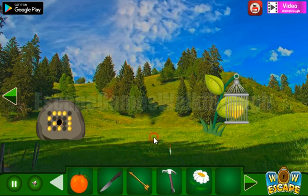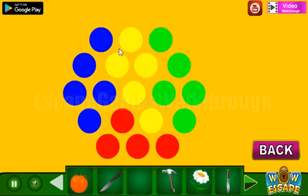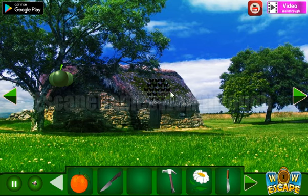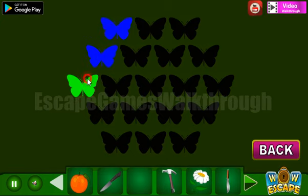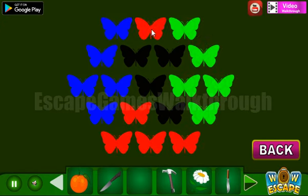Here's a knife, and now let's use an arrow here. We've got another pattern — it's hexagon shaped but we have colored circles. These colored circles are the hint to use on this butterfly: blue, red, green, and others are yellow.